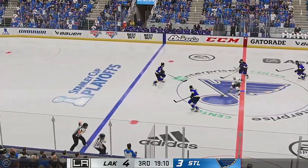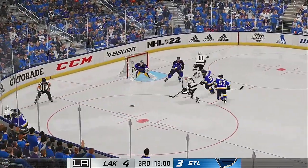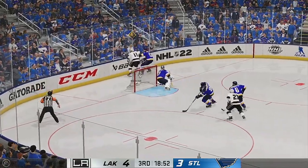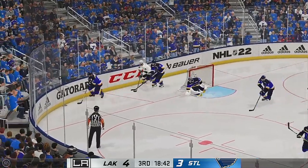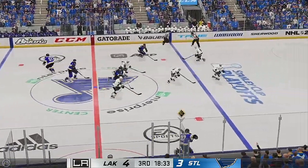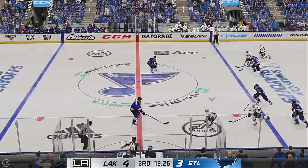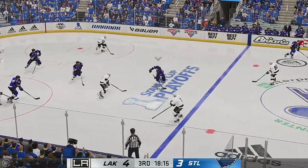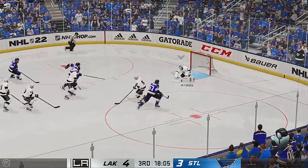LA has got the puck in the defensive end. Arvidsson's got it in the offensive end — passes right to the front, and he rings the post. Los Angeles would have liked a little break there but the puck hits the post and bounces away. St. Louis has possession of the puck, now it's over to O'Reilly. They telegraphed the pass and he picks it off. The Kings have stolen a bunch of pucks tonight — in a close game, this easily could be the difference. Two-on-one!